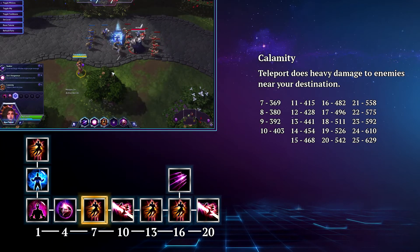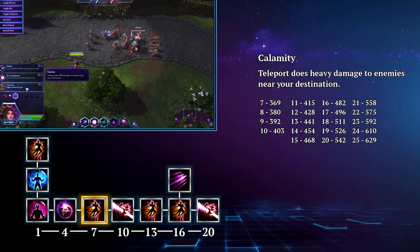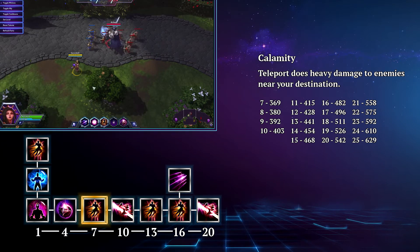At level 7 you're going to go with Calamity. Now when you teleport you will deal heavy damage to enemies at your destination. This talent provides you with another tool to destroy your enemies, but it also serves as a deterrent for enemies that are chasing you down.